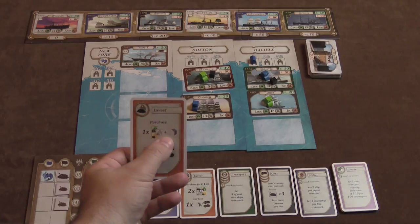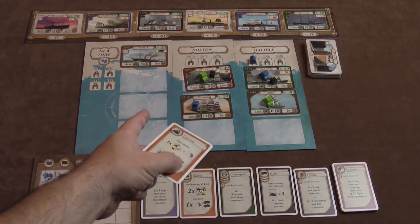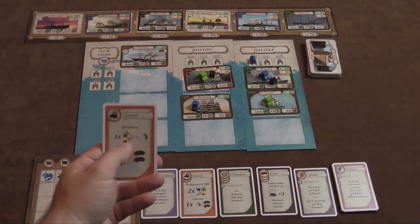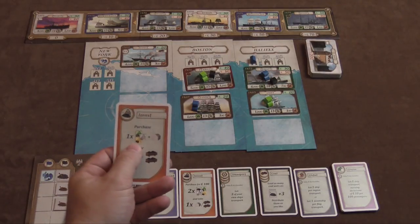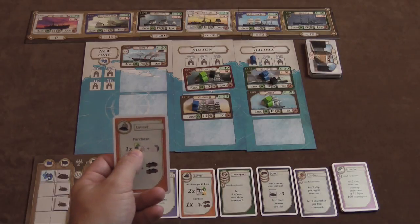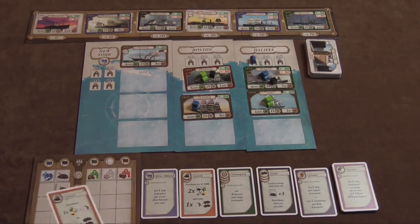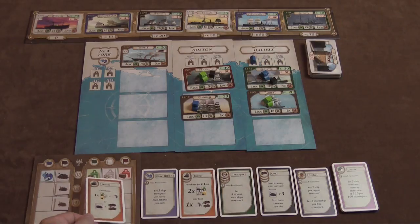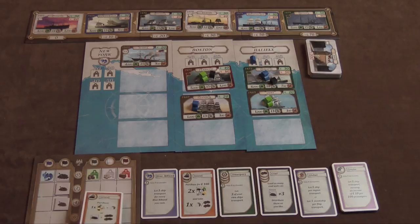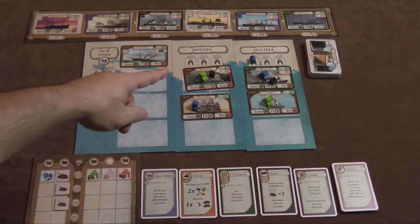The Invest card allows you to either spend $50 to get a coal chip plus two coals immediately, or you can buy a house. The houses cost $20, $30, $50 — or in New York: $20, $30, $40, $50. In addition, you can take a chip of green, white, or red. If you invest and build a house, you can say you want a green chip — because your ship is green, and eventually these ships will score.